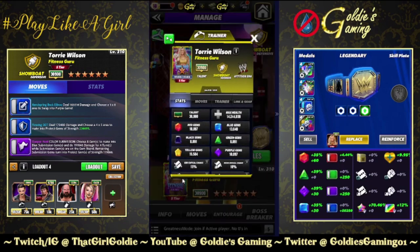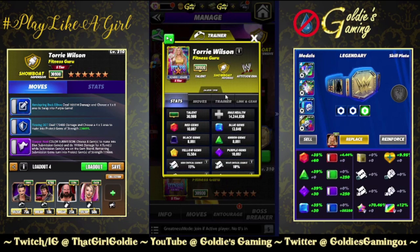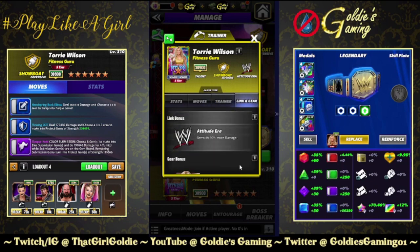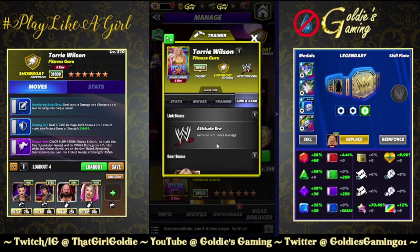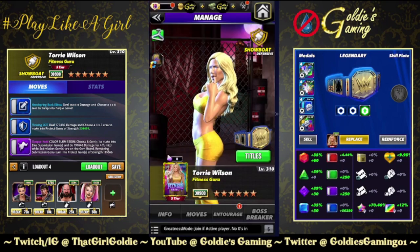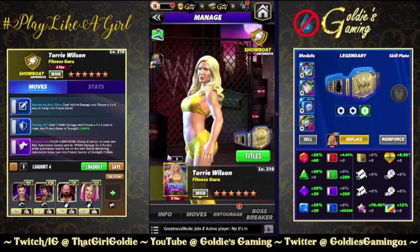Fitness Guru. She is a defensive Attitude Era Showboat. Trainer ability at 26K: black gems do 40 more damage and black moves start with two more move points. Links: Attitude Era gems do 10 more damage. Will she be getting a tag link with Stacy? We'll see. Gear bonus: none, just the one standard set of gear.